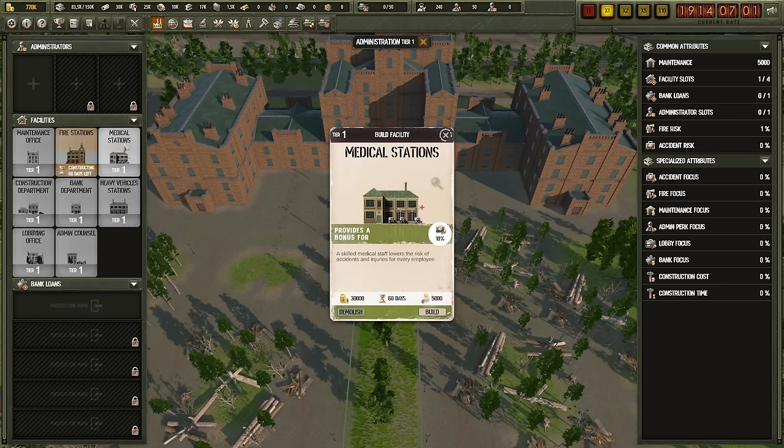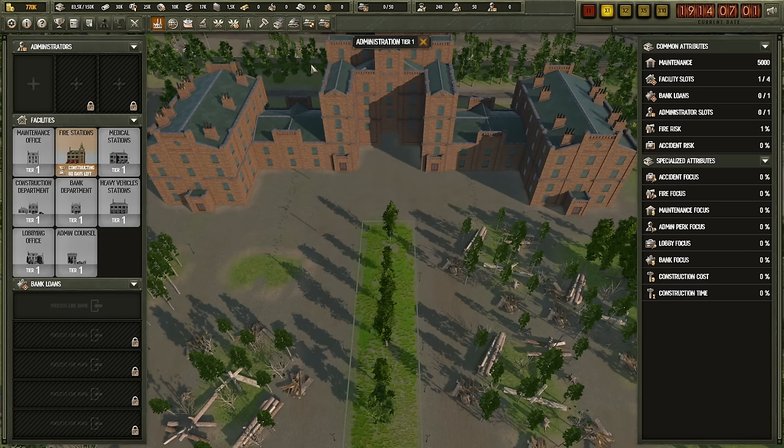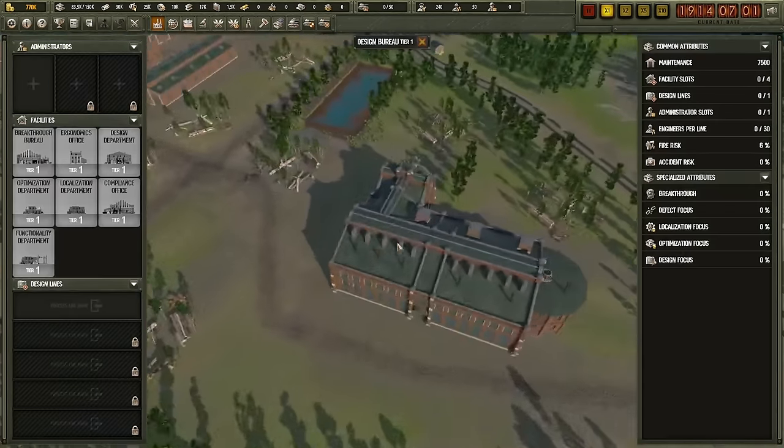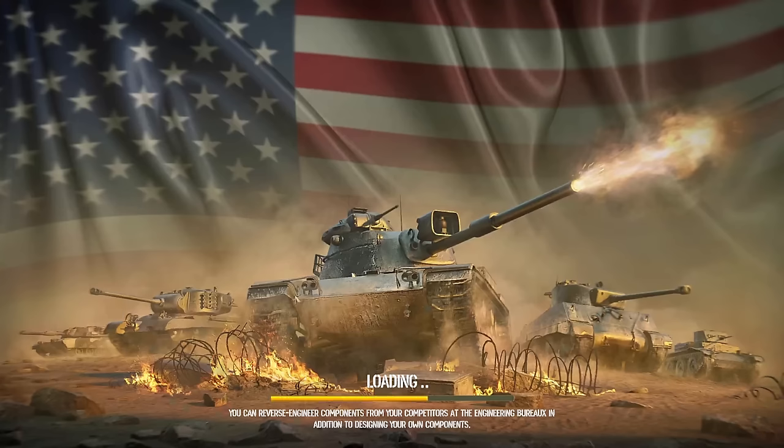The other option is medical stations. I've never really had an injury in my career as a Tank Tycoon, but it can happen and the game tends to recommend you build this. For now, I'm going to forgo this. What we need to do is sell tanks, so let's head over to the Design Bureau and design our first tank.